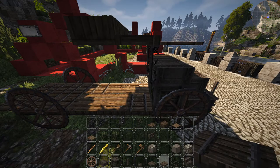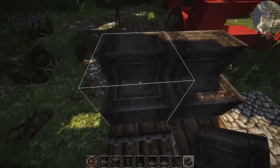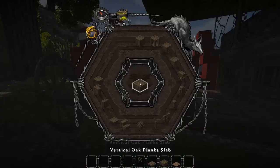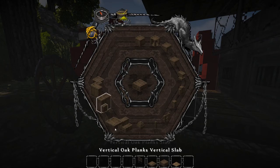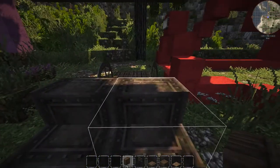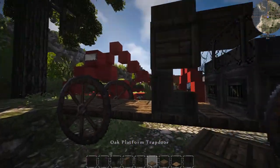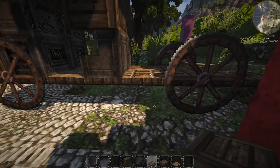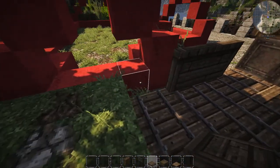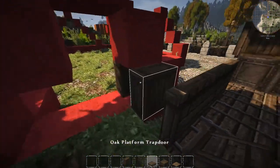That's basically the whole truck cab area right there. We want to come in with some iron stairs and just plunk these guys right down in here. Then we need to grab the vertical slab — open up the menu like usual — and trying to get back into a little seat area, we can place that down right there.